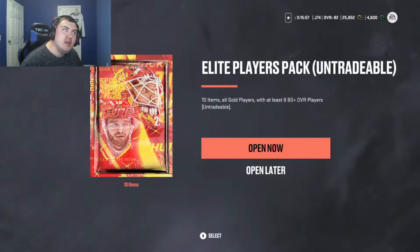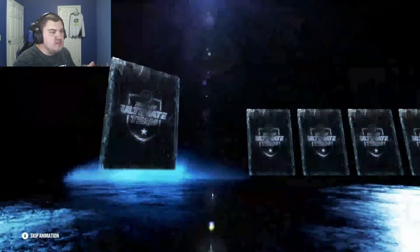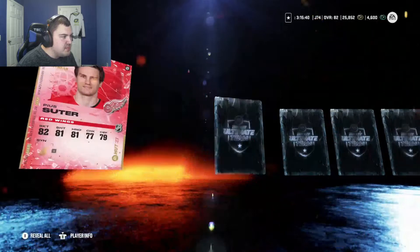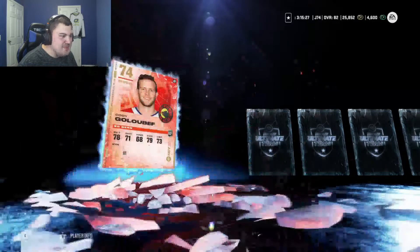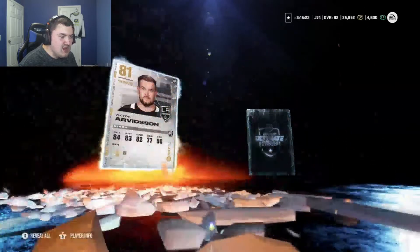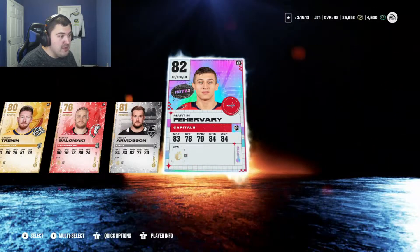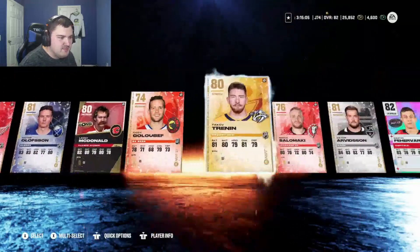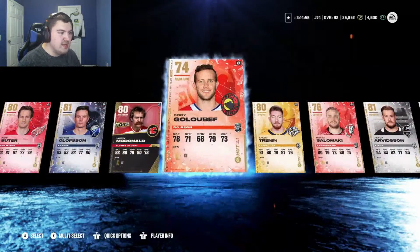The last pack of the day — the elite players pack: 10 items, all gold, at least eight being 80-plus. The best thing we've gotten so far was 84 overall Stamkos — let's make it even better. Mackenzie Blackwood — I don't know if you're gonna make the squad, but I should be honest, Olofsson might end up in the lineup. Lanny McDonald with the absolute best mustache in NHL history — absolutely the best. Victor Arvidsson — I might put him in the lineup with how fast he is and what a shooter he is.